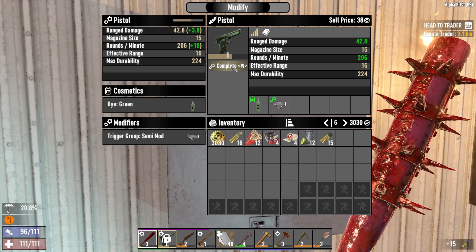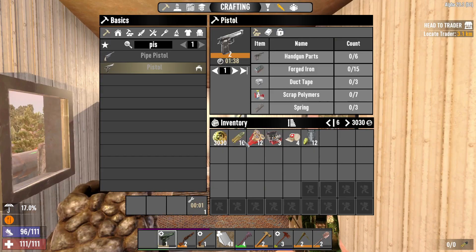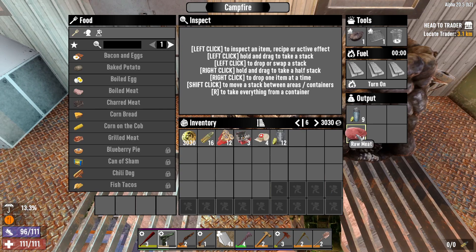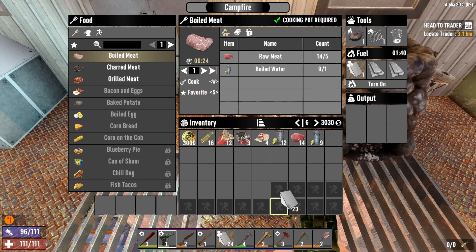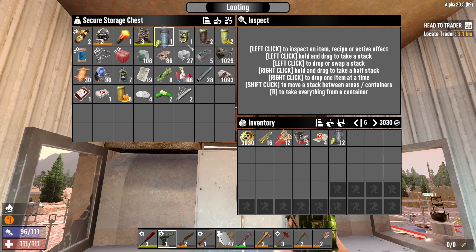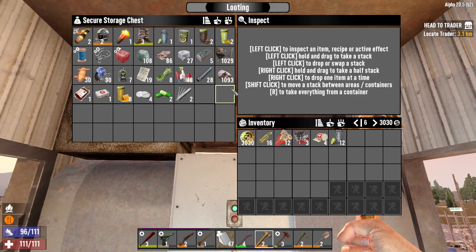We've got a solid 44 AP rounds — let's keep those for horde night. I'll repair the pistol but try not to repair everything constantly since we only have three repair kits left. I might want to cook up some food — let's make some boiled meat. I can make charred meat too, but boiled meat's the best option. We can make two sets in under a minute. We've also got plenty of duct tape so we can make repairs. We definitely need to make a storage chest somewhere too.